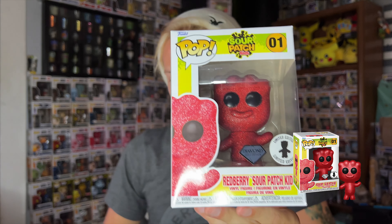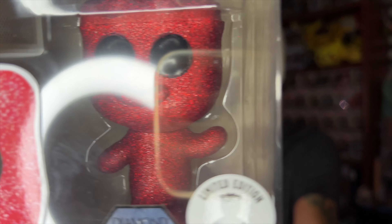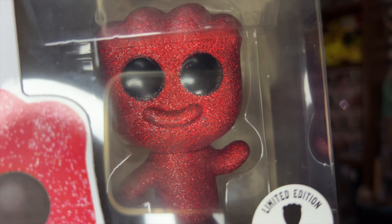This next one might be a little difficult to see because of my lighting, but this is the diamond glitter red berry Sour Patch Kid. He's number two on my flavor list. I love this one, and I'll do an in-and-out-of-box comparison between this and the regular red one at the end of the video. I really wish they had put the sugar texture on him — I get that the diamond glitter takes over, but it would look even better with those sugar details like on all the other ones.